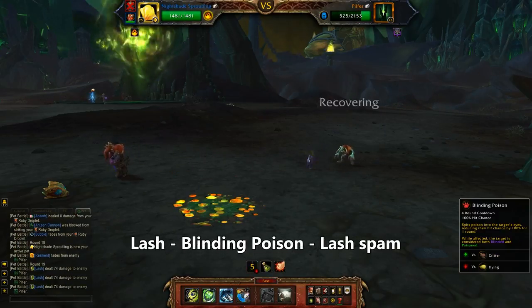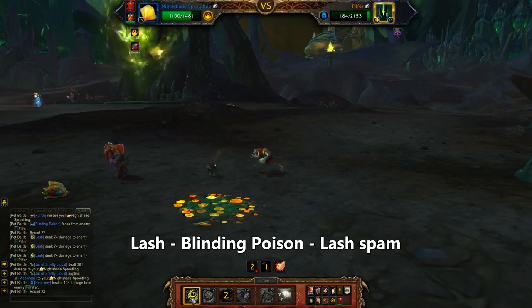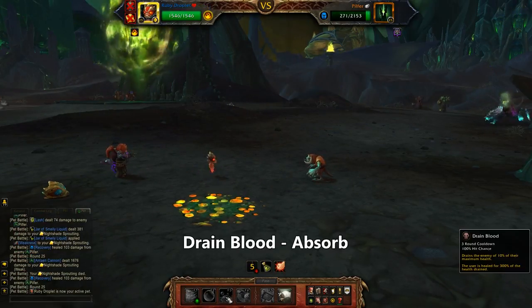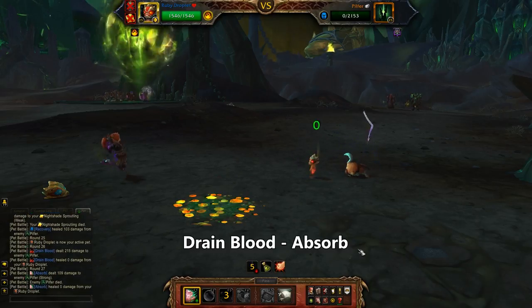For a bit more damage, and to wait out the Bubble cooldown, I'll swap in my third pet and use Lash, then Blinding Poison, and then spam Lash. My Nightshade doesn't quite finish it off but he does eat the cannon, leaving my Droplet to Drain Blood and seal the deal with Absorb. He's still got all his health points — look at that!